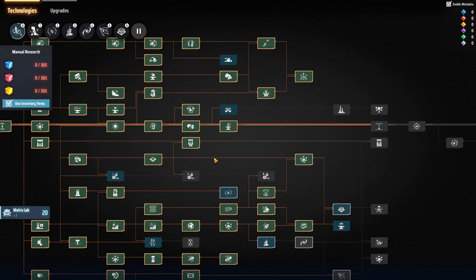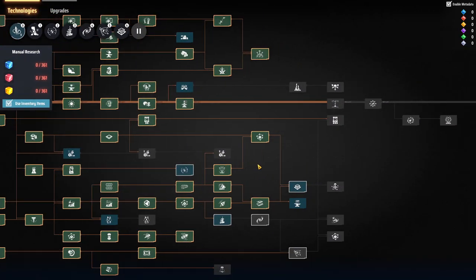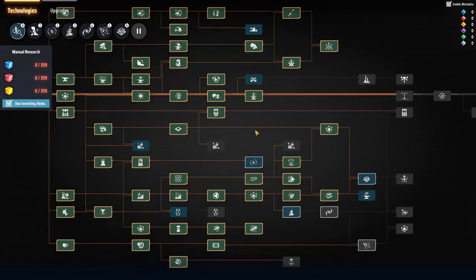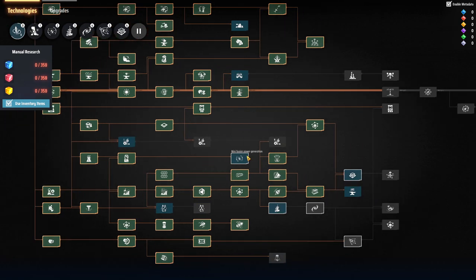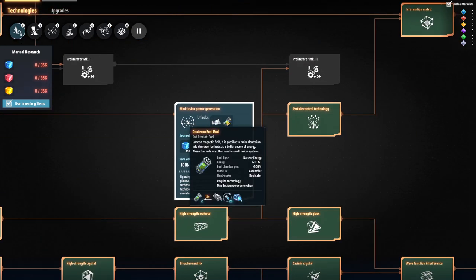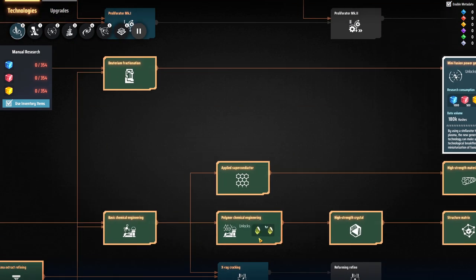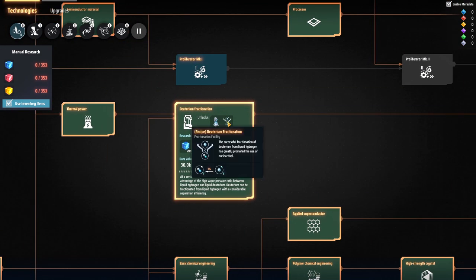I've done a little bit of research off camera — some drone stuff, got stacking done. I also want to try to get into refining that fire ice today because we're having hydrogen issues again. As you can see, I've got fusion power queued up — we're going to be able to make deuterium fuel rods.